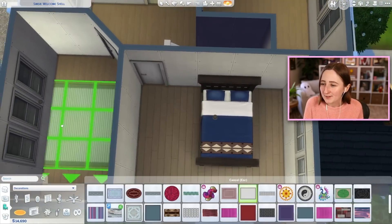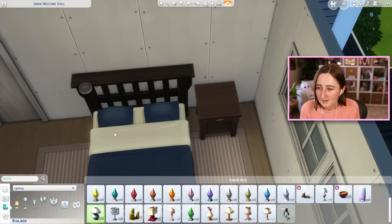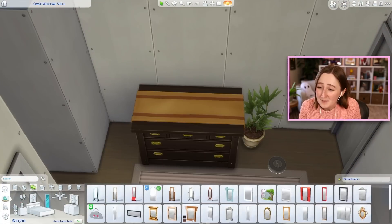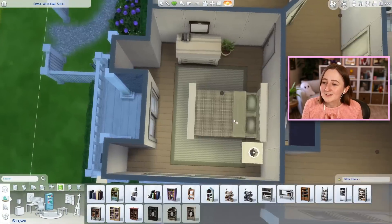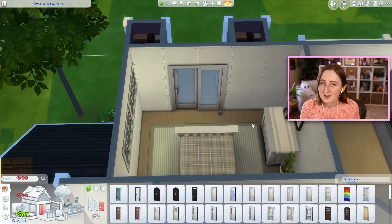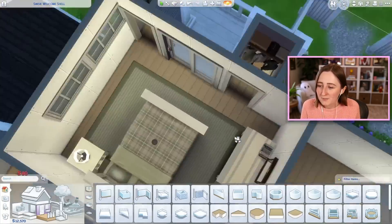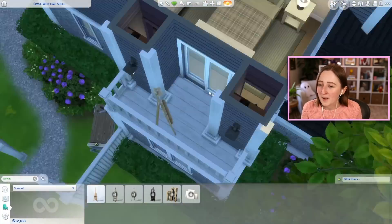This house actually has quite a few bedrooms considering how small it is — I managed to fit in four. There's a teenager's bedroom downstairs. Upstairs I managed to get a primary suite with a balcony for the parents, and then two more kids' bedrooms also upstairs. When it comes to gameplay, this house honestly wouldn't be a bad one to download and play in because it's got a lot of room to grow for a big family. There's something about this house that takes me back to like 2016 playing The Sims 4 — imagining myself playing The Sims on a laptop at my grandma's house. That's a positive memory.